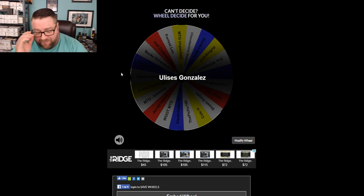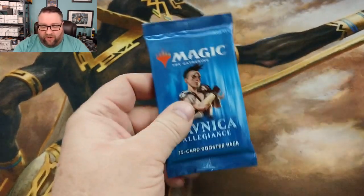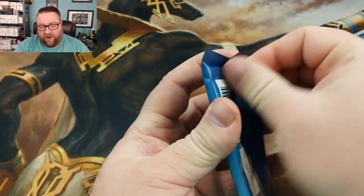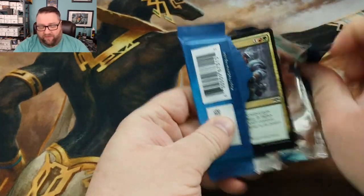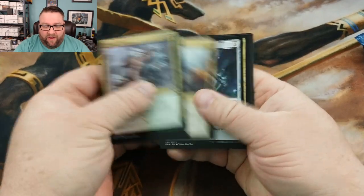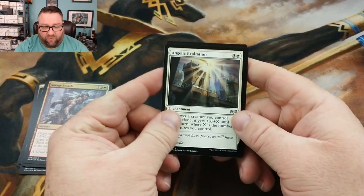I do this so often that you would think that I would know to fire up the camera before I actually need it. Ulysses, this is going to be your pack here. You're going to get the rare, mythic, foil — basically the good stuff in the back of the pack. So we're just going to go ahead and skip past all this. I don't believe there's a foil.